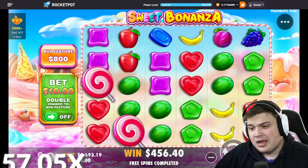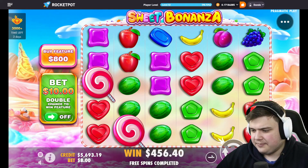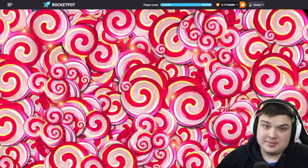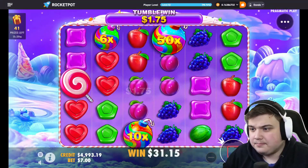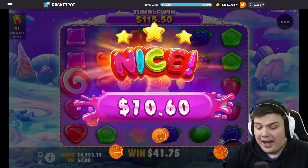We needed another lollipop or a multi — we got neither unfortunately. I'm gonna do a $700 buy. Just like that we're down to 5k, so this needs to pay — realistically this just needs to pay. And then we'll be chilling. Come on — oh wow, 66x on the first spin of the buy!